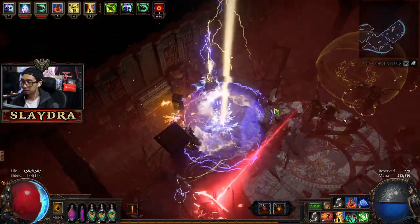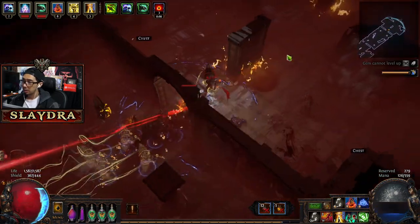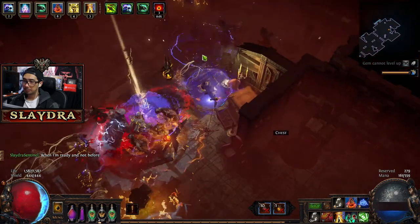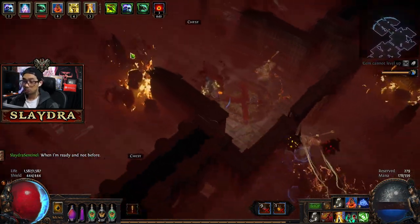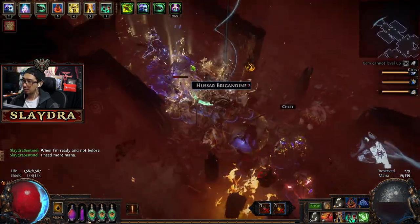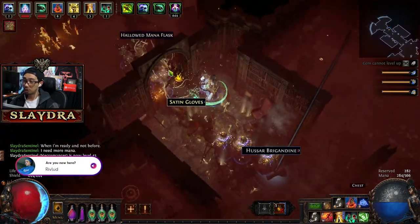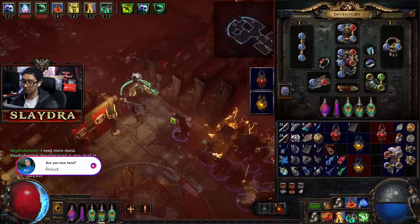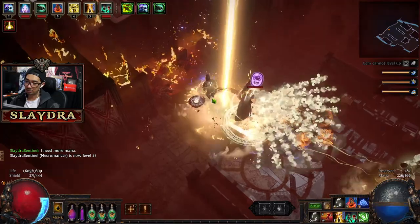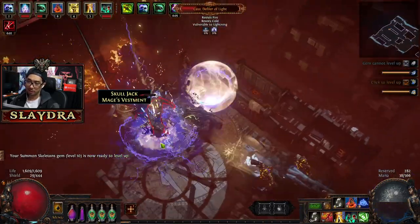Kill this yellow. Let's throw in the buffs — make some bosses hard. Are you new here? That's what we want — the Hussar Brigadine. But we don't really need it at this point. If anyone in the chat wants it, let me know — you're welcome. Just pick it up in guild slash, or just pick it up from me.